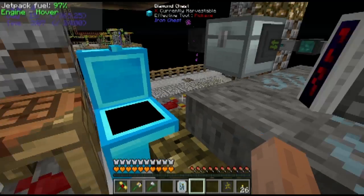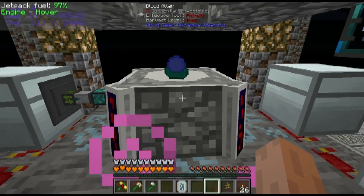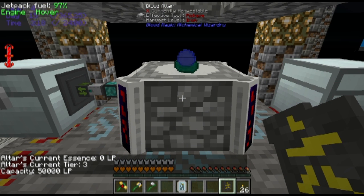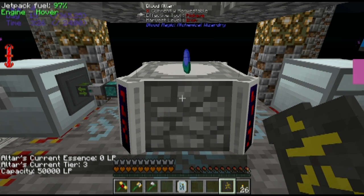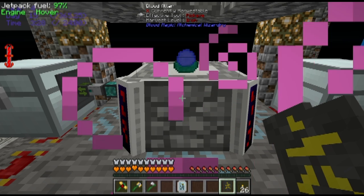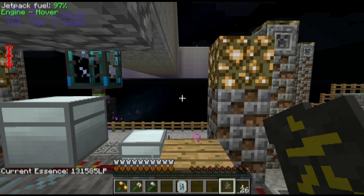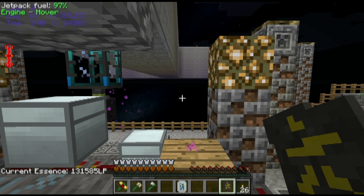To see your progress, one of the early items you should make is the divination sigil. If you click the divination sigil on the altar, it gives the status of the altar. There's currently zero essence in this altar — it's a Tier 3 altar and it has a capacity of 50,000. This is quite a bit more advanced than what you start with because I've been working on it. If you click somewhere else, it'll tell you how much essence is in your network — here I've got 131,000.